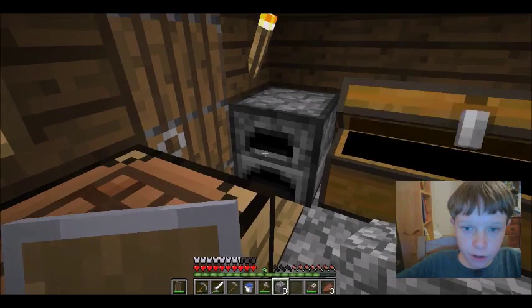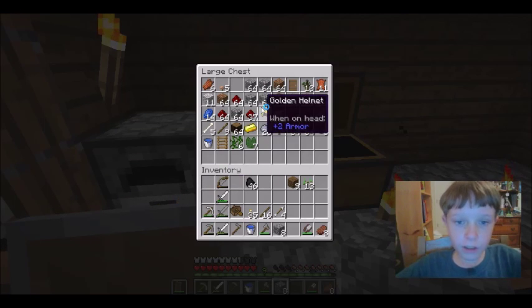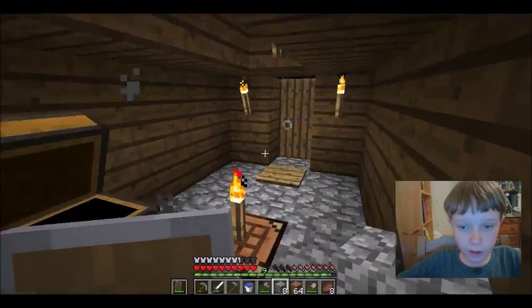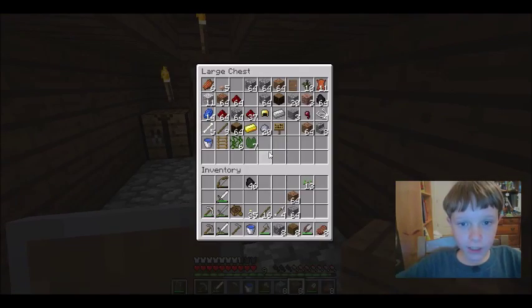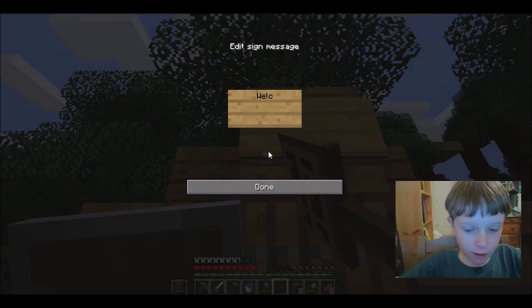I do want to — I think I have some steak to smelt there. I wanted dirt — yes, I have plenty of dirt and plenty of cobblestone, that's good. I'm actually going to get a sign — welcome to my humble home. Welcome to my humble home.